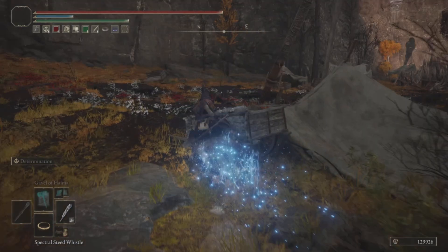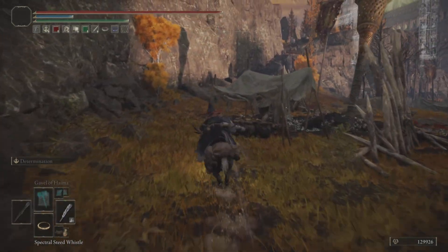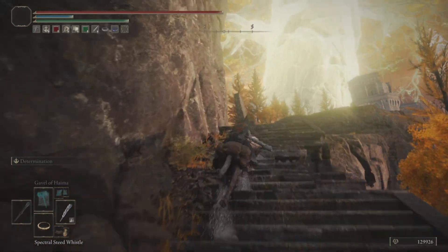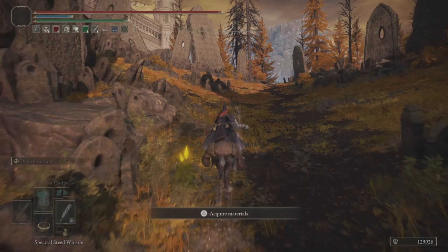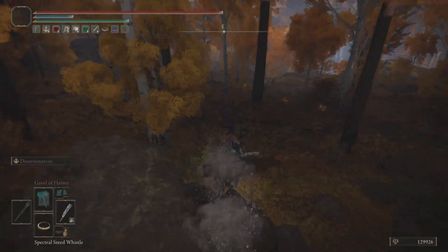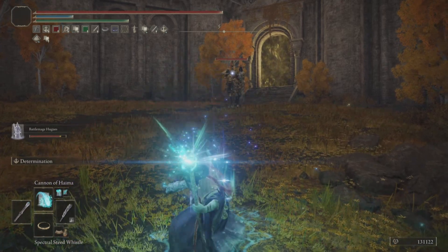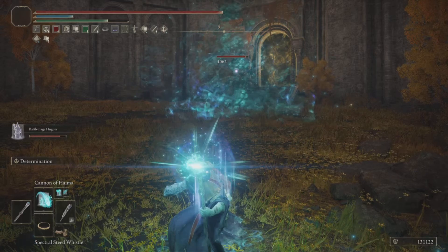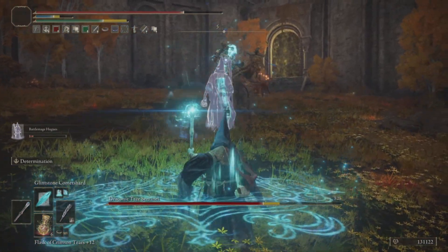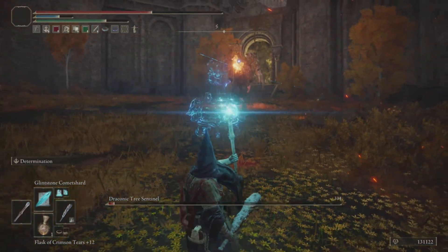Next up is the Battle Mage, which is actually in Altus Plateau near where Gold Mask is first seen — just chilling out there. Kill him and you get his full set. Oddly enough, playing as the Battle Mage felt really fluid, and I enjoyed it way more than I should, even though I like faith more than intelligence. We go fight the Draconic Tree Sentinel using Battle Mage Hugues as our summon and the Cannon of Haima. Staying at range makes it pretty easy, and we're a better Battle Mage than Battle Mage Hugues, so we killed the Draconic Tree Sentinel by being a Battle Mage.